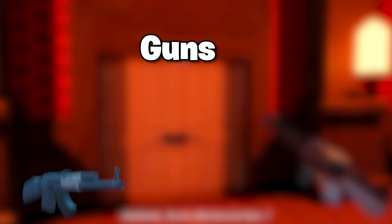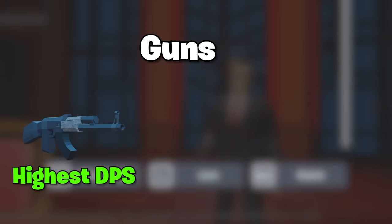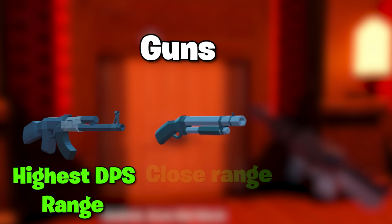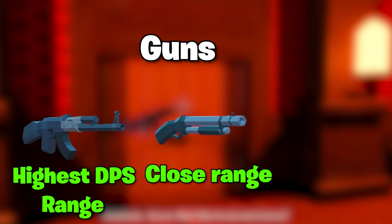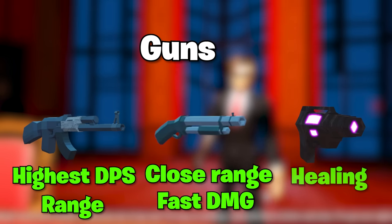One of the most important things to know is what guns to bring. There are three essential guns you should always bring in your loadout. The first being the rifle, with the highest DPS of any gun — it also has fantastic range. The shotgun is the best weapon at close quarters and can do quick damage. The last is the force field gun, which is the best healing source in the entire game.